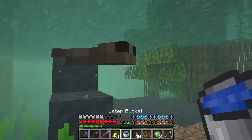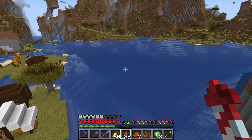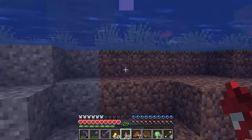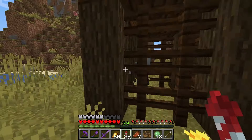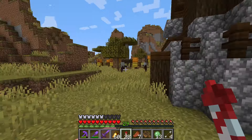Right by the mangrove there's a pillager outpost. I was hoping to get an allay — they're usually in these cages — but all the cages are empty. Well, one guy is trapped in there — the black sheep of the group.